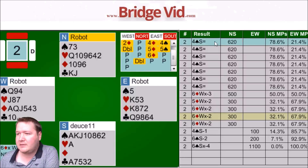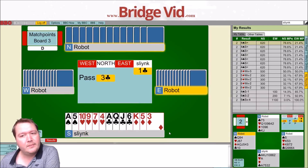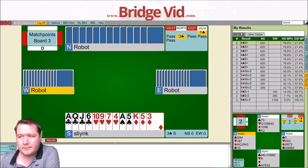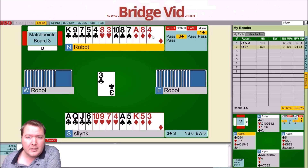Board number three — 14 points, balanced hand again. Just open a club. I'm close to upgrading this one, but partner's weak so I'll just pass. We got my partner's got two heart losers, two spade losers, and a diamond loser — I just need to ruff one of the spades. There's not really much more to this. One no trump would have been a lot better — we would have got five club tricks, a spade, and two diamonds. Eight tricks in no trumps is a lot better.